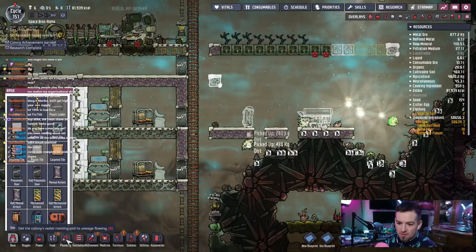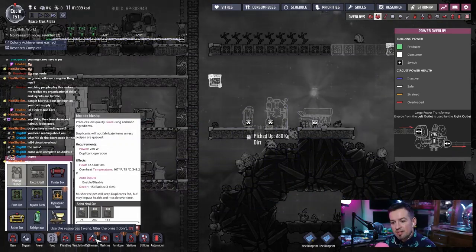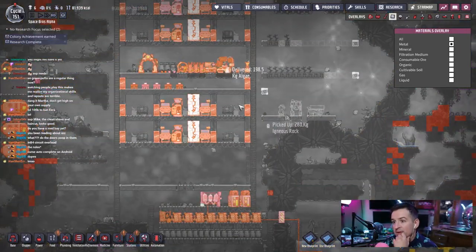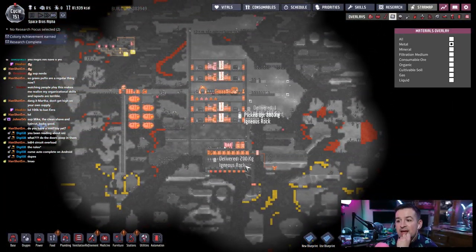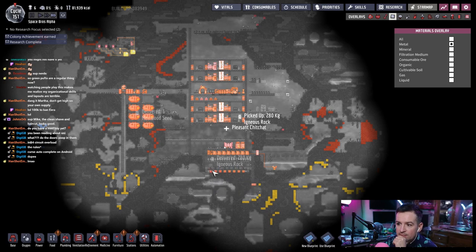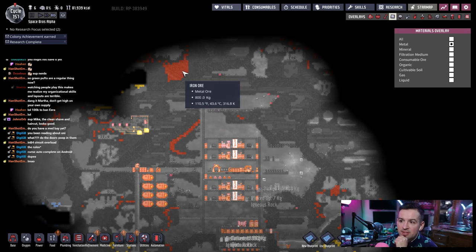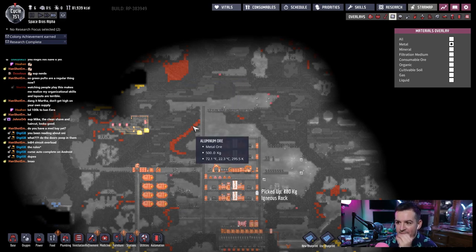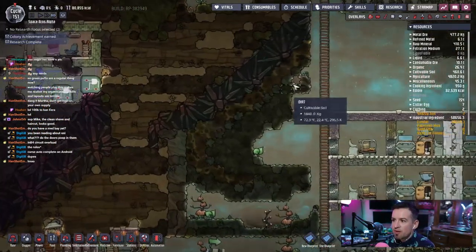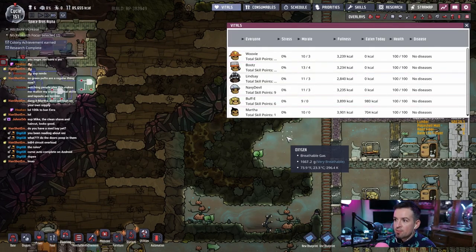I don't know where I'm gonna get metal — look, we have access to some, but I don't want to tap into this gold amalgam yet because it's so good. Just not a lot of metal overall. I guess we can go up here and start tapping this iron ore and make a lot of stuff out of iron, but I feel like that's a bit of a waste. Looks like there's a whole bunch in this strip right here — oh that's just aluminum. Let's get all that.